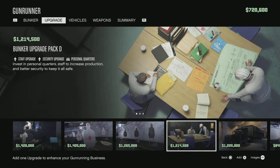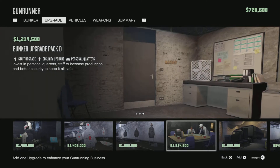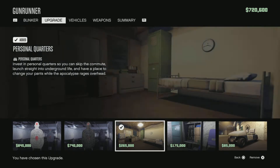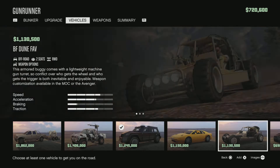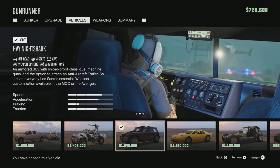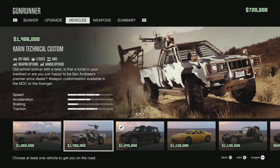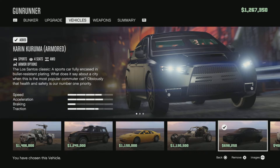The bunker upgrade pack D is a bit expensive. As a gunrunner you need to spend a bit more to get the best things. I chose the personal quarters upgrade so you don't need to drive there each time you spawn in GTA Online — you'll just spawn directly at the bunker. For vehicles, I recommend the Night Shark because it is explosive resistant.